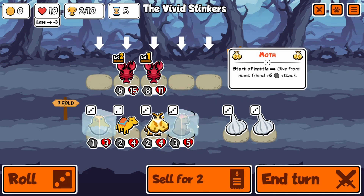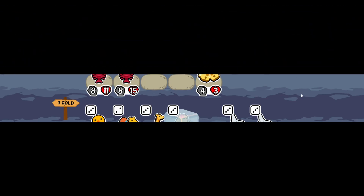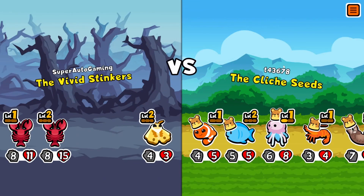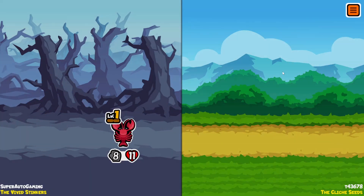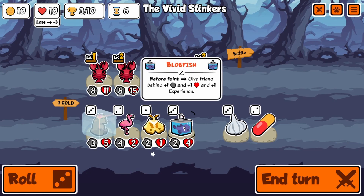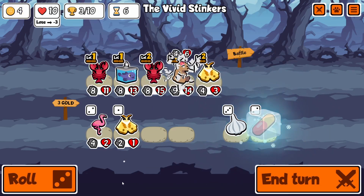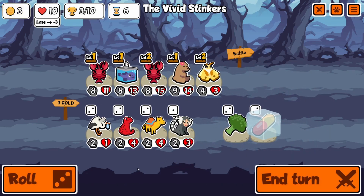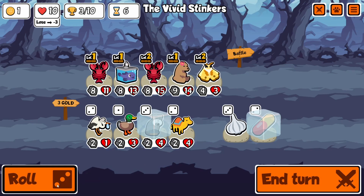This looks pretty similar to my strongest turn five pivot. We don't have a full team so I wouldn't say it's the absolute strongest, but it's pretty damn strong, especially since we have the moth to clean up anything at the front. We're getting plus four/plus six from one and plus two/plus three — that's a plus six/plus nine total for all of you.